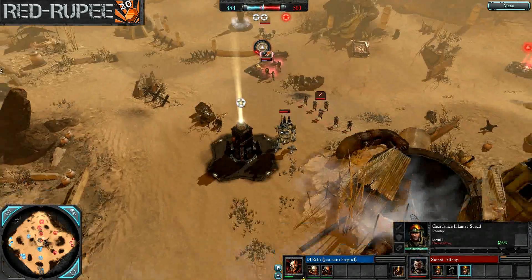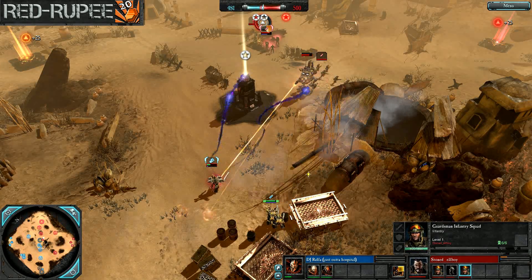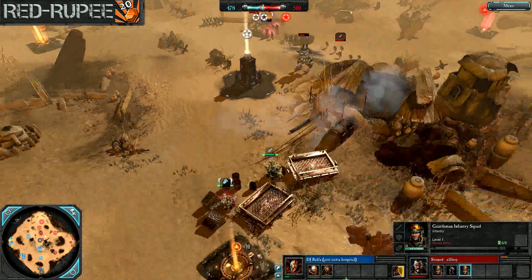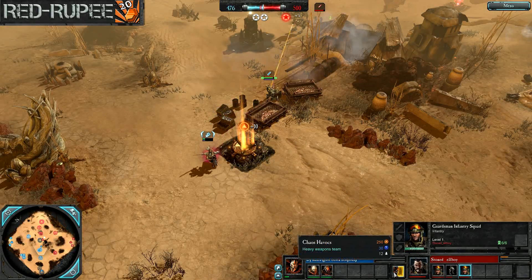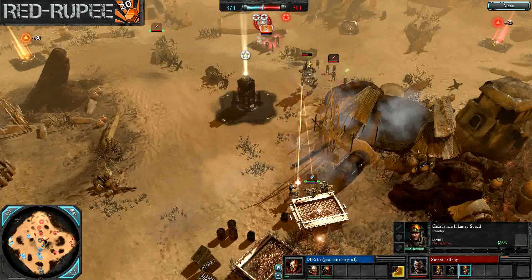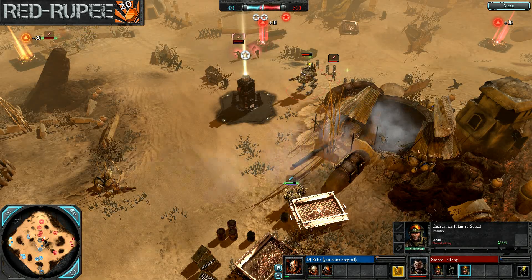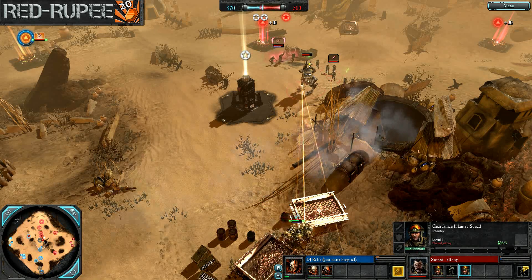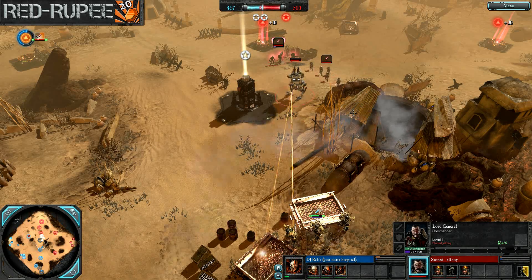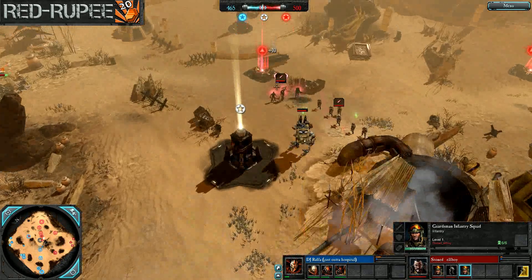Don't often see those med packs on the field so quickly, but that might have been a nice quick decision to allow him to stay. 478 to 500 — we're going to have some Havocs coming on the field pretty quickly. That's an interesting choice. Normally I'd expect a second squad of Heretics or a second squad of Chaos Space Marines, but DJ Rafa has something else in mind — what's going to be a straight ranged build.